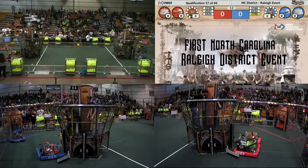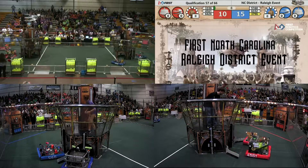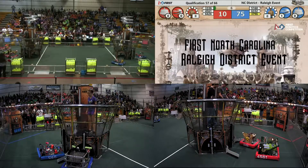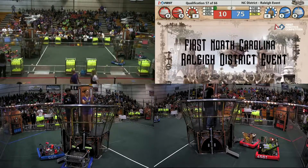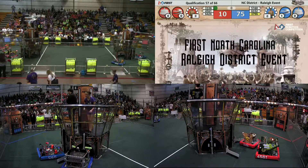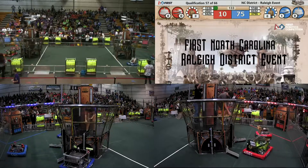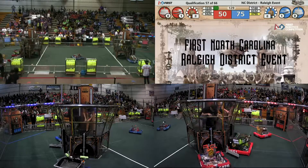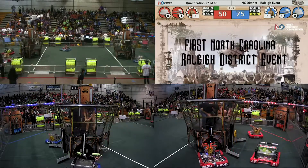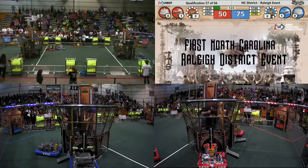The bots are off. Team 5160 on the Blue Alliance side delivering a gear to the airship, as well as 4561. Blue Alliance gets that first rotor engaged. Drivers take care of stations as we begin tele-op pace. 3796 and 6332 deliver gears to the Blue Airship. 4561 delivers a gear to the Red Airship followed by 6426.